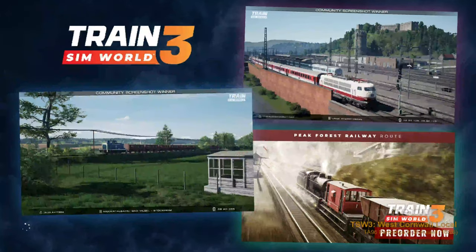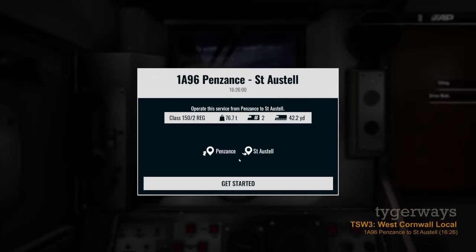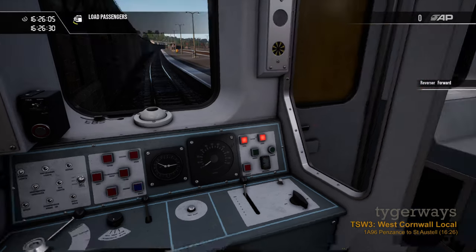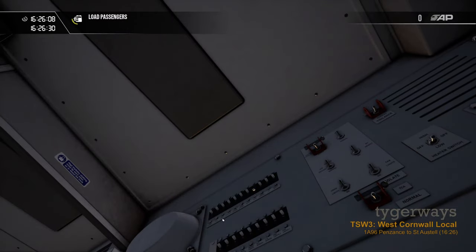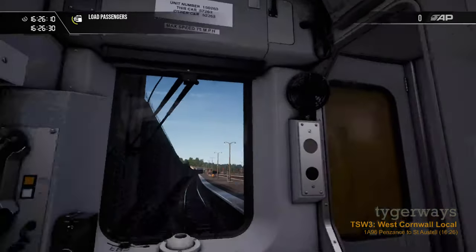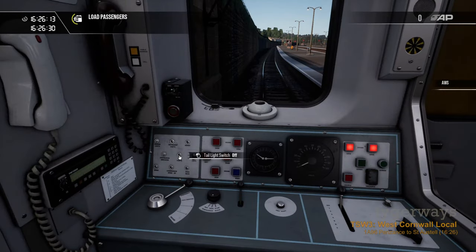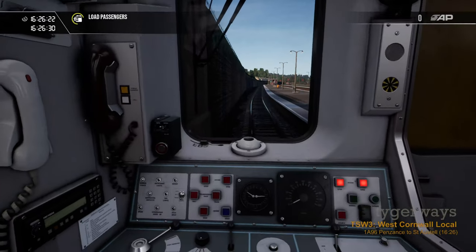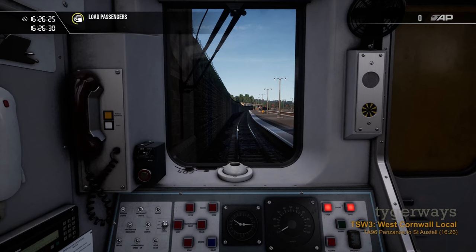Let's restart and do it for real. Doors open. You can open the doors even before you turn on the command stand. Day light on, tail light off, marker lights on, instrument — all good. We're going to St. Austell. Unfortunately I cannot set the destination board for the rear end without running there.